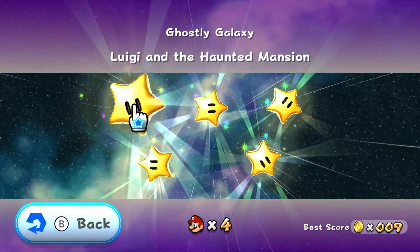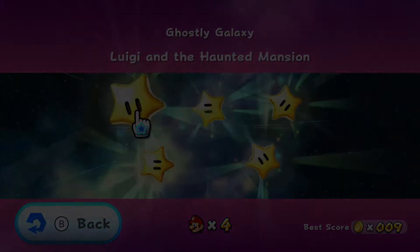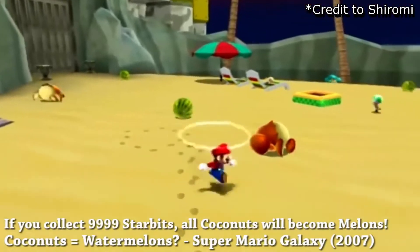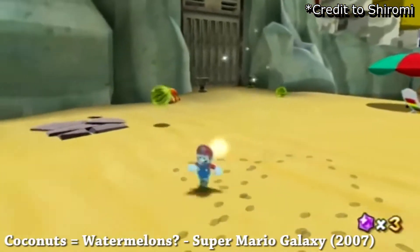Ghostly Galaxy has a level called Luigi and the Haunted Mansion, an obvious reference to Luigi's Mansion. If you collect 9999 star bits, all coconuts will turn into watermelons. I'm not really sure why, but it's definitely a weird change.